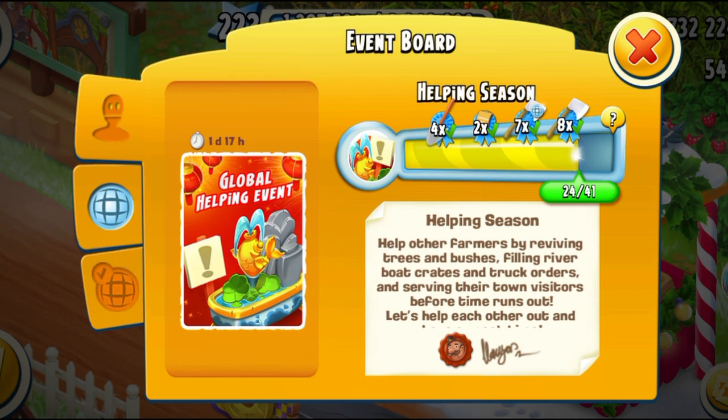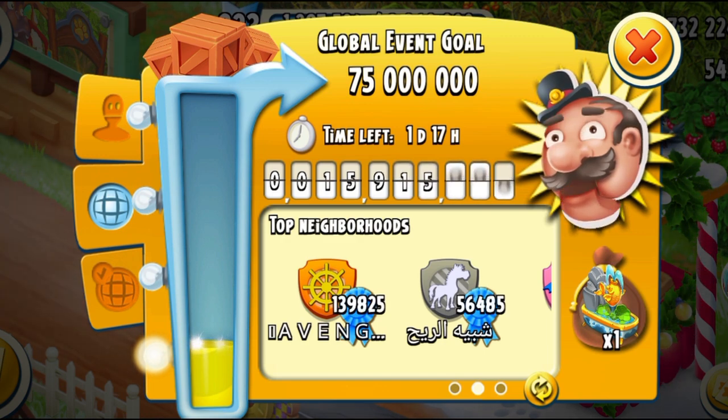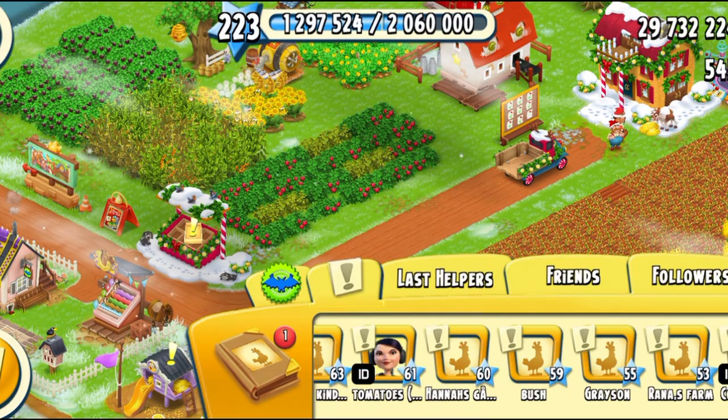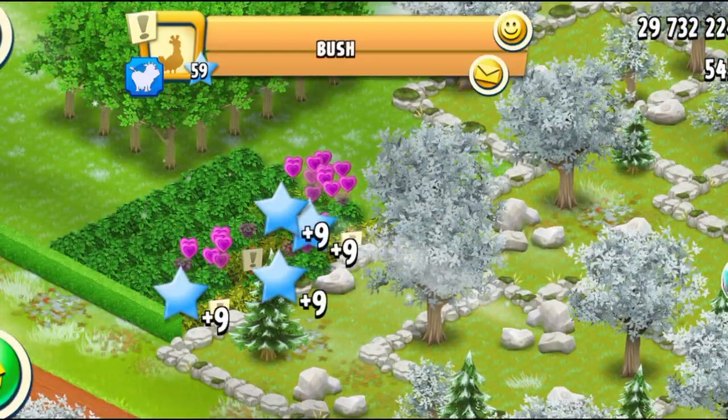In total, you just have to do 41 helps. And if you just want to get the decoration, then I think it's around 20-something. This is how we're doing globally — we've already done 15 million, so we need to do 16 million more. Here are some top neighborhoods and the top contributors. I've done 24, which was good. Now let's see if I can actually complete my event in this video.